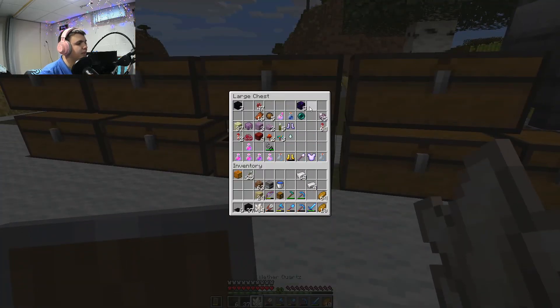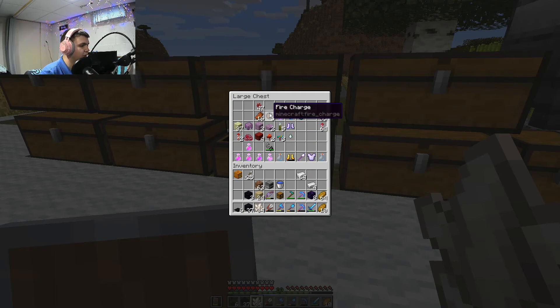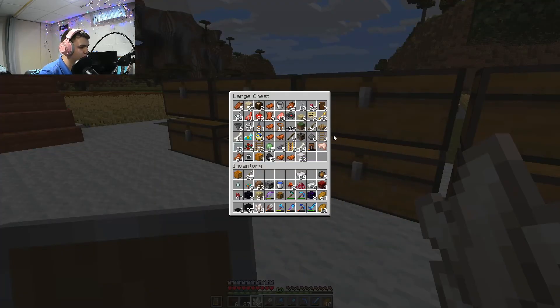Let's put all the obsidian and that kind of stuff in there — it's more of an end product. There's some nether wart, there's a bunch of nether stuff in here. Fire charges — screw it. What's in here? Gunpowder — we need that for potions. Do we need slime for anything? For potions. Spider eyes — I'll probably never really use those, but they're good to have.